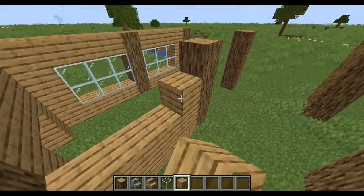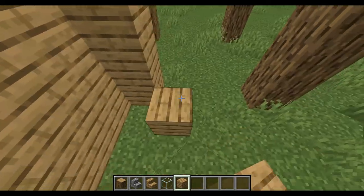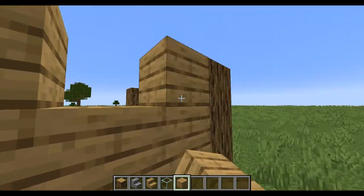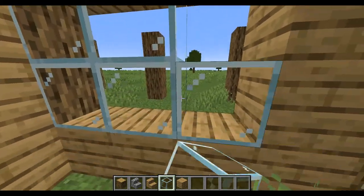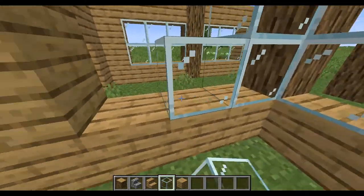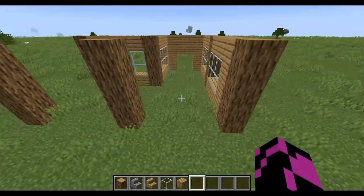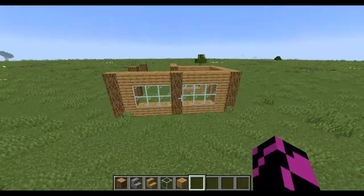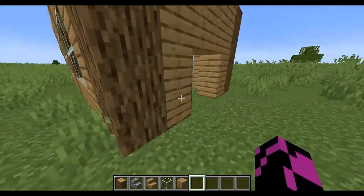Then go on to this side and fill it in. This is just a small survival starter house. You don't have to add all these windows — you can have the windows however you want, but for this tutorial I'm going to have them like a bunch of windows everywhere.